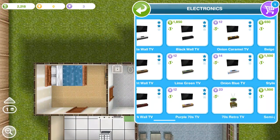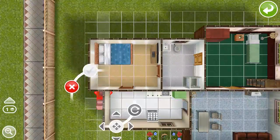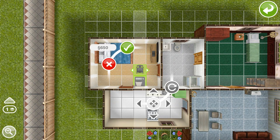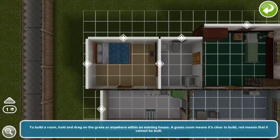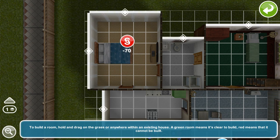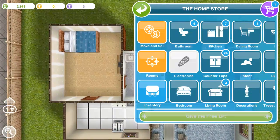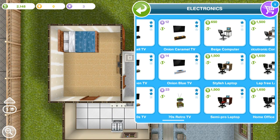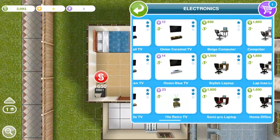We don't want to spend all of our money, but just to have a computer — I guess we could put it right there. We might just go ahead and expand the room a bit more because it looks kind of small. We want to expand that room a little bit more, move the wall up so we can have a little bit more room, then go back to electronics and buy the computer. We're going to buy the same one and put it right there — it looks perfect on the wall.